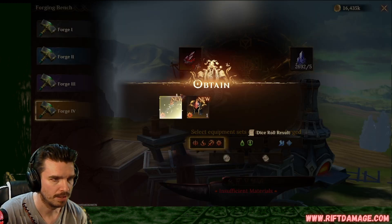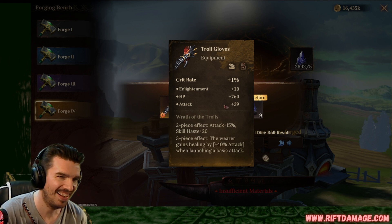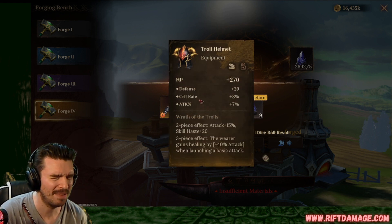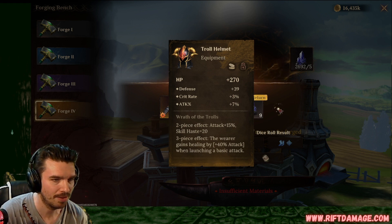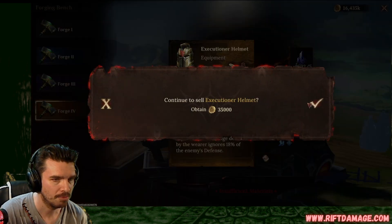We got three more. Let's roll it. Crit rate gloves. Enlightenment. Oh man, this could be so much better. Flat defense, crit rate, and attack. Maybe that'll roll into one of those. And then we have HP with resistance, flat defense, and HP. I think we can do better. We're going to sell that.